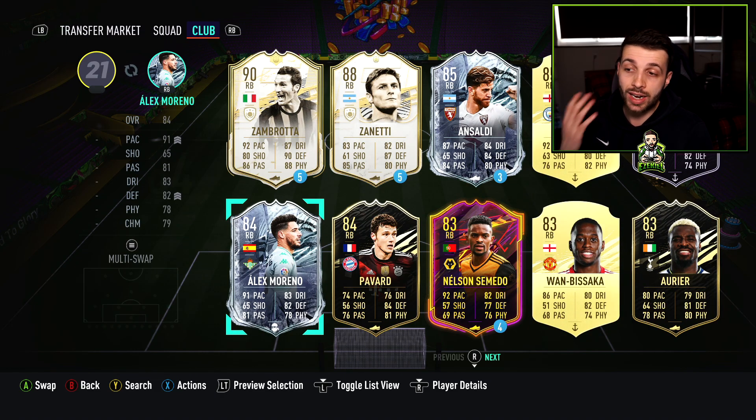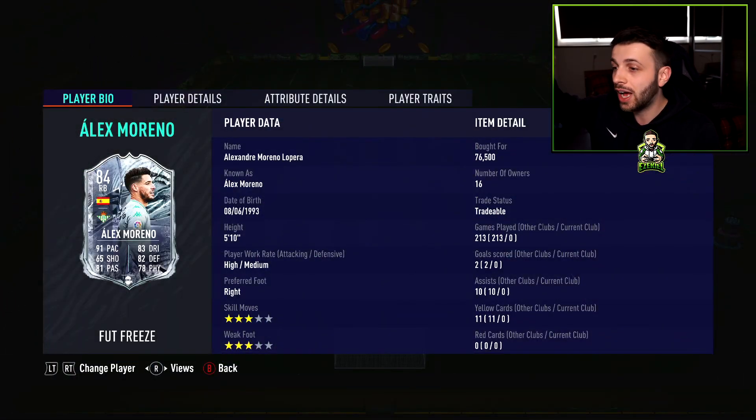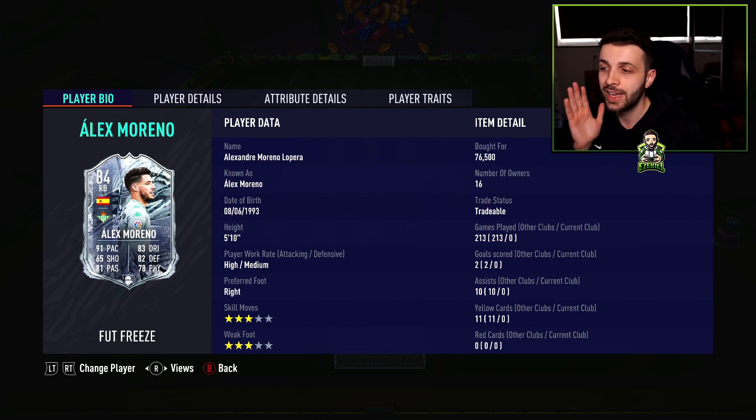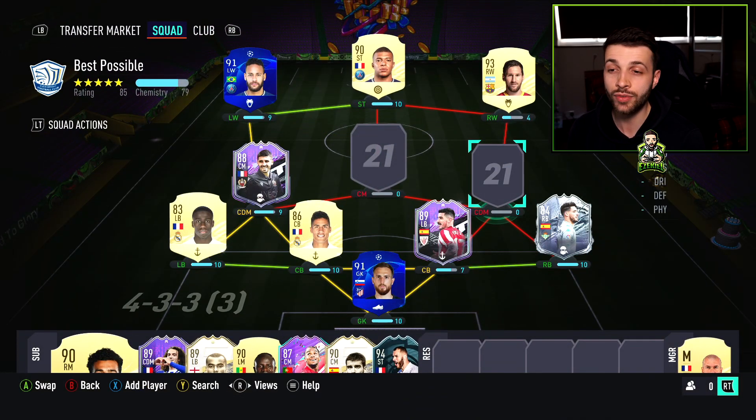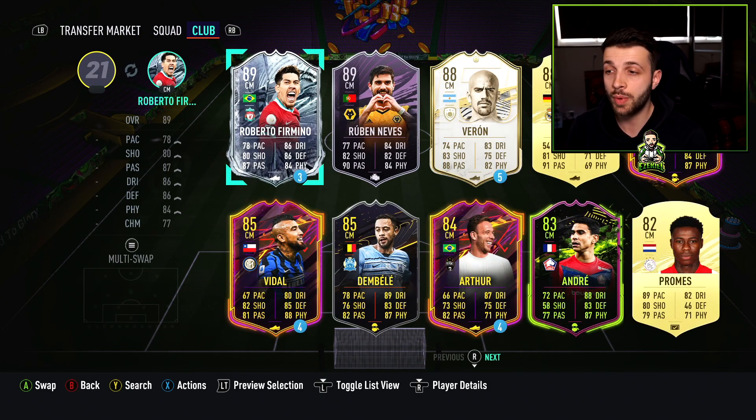For right back, I was originally going to use inform Dest, but we're going with Alex Moreno instead. As I was building this squad, the whole team had dropped a bit in price, which meant I could upgrade this position. Alex Moreno has 91 pace, 82 defending, 78 physical, 83 dribbling, and 81 passing — much better defensively than Dest. He's not too expensive, though a little pricier on PC. I haven't used him yet so we'll be trying him for the first time in weekend league today.